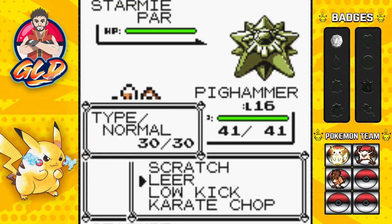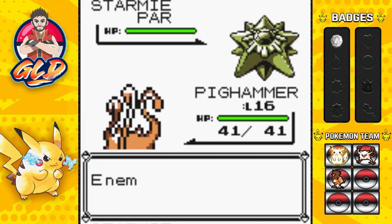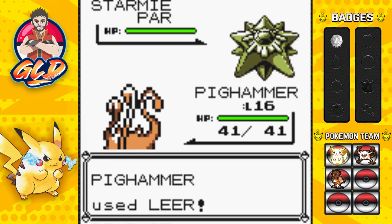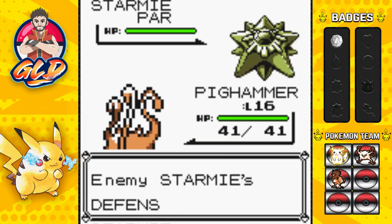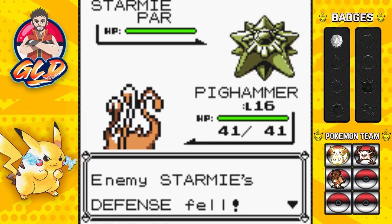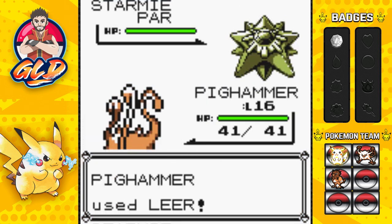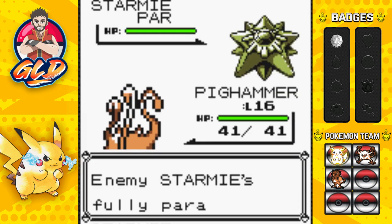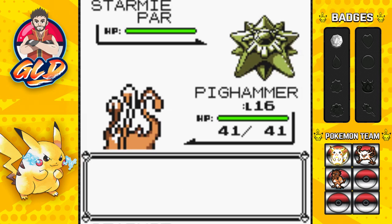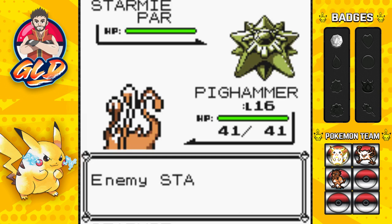Should I or should I not? Let's go with Leer to lower its defense. It's fully paralyzed, so we keep lowering its defense with Leer. Look at that — fully paralyzed again! Let's go Primeape, do it! Now we have a war of attrition. More Leer attacks — we're gonna Leer it to death. Its defenses are going down and it's fully paralyzed yet again.